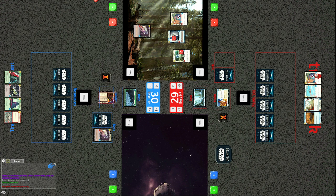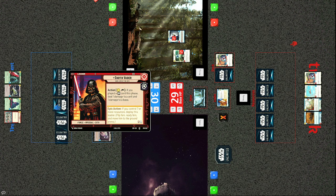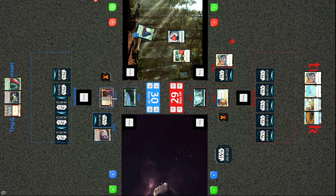The commentator intervenes to remove a life from the base, because Vader's ability does one damage to a unit and also one damage to the base — the players had forgotten that. On the next turn Tracks takes out the Cell Block Guard by trading with the Fleet Lieutenant.